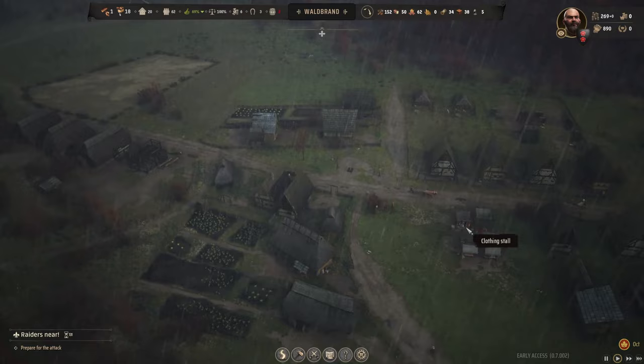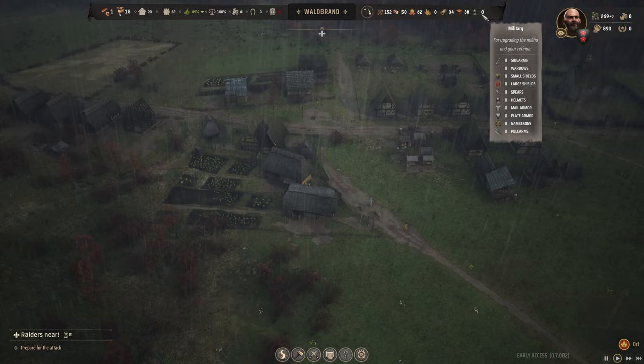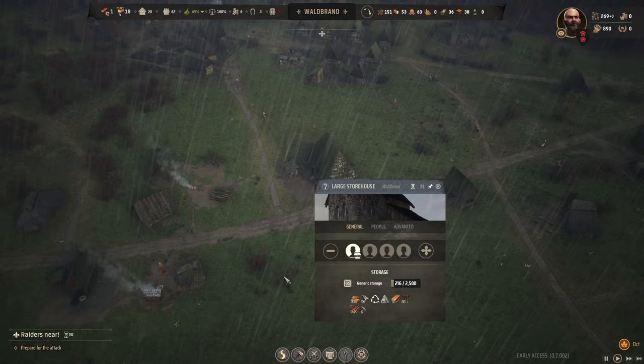We've got some spears coming in now. We need to obviously get some shields on the go, which we were working on. Over here we've got the blacksmith - they are the ones creating the spears. We have five spears and they've just disappeared into stock. We're working on getting the shields done now as well. We're just upgrading that burgage plot to accommodate that. We've got raiders on the way in 131 days.